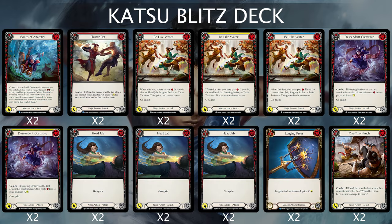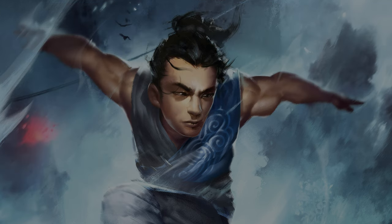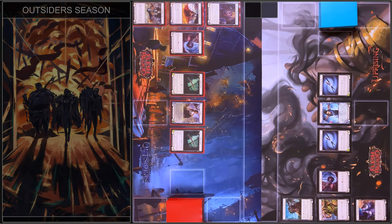Now on the screen you can see all my deck. This deck includes new ninja combos with new cards from the Outsider season, and now let's check them against new assassin hero Uzuri. Okay guys, we are ready to roll — let's find out who will go first.